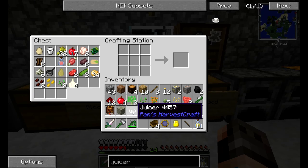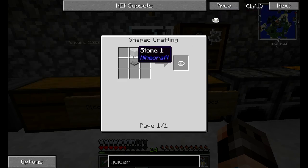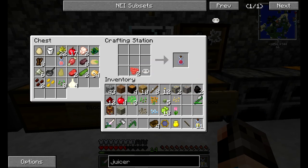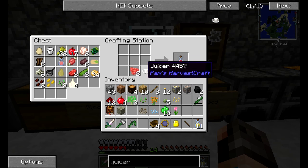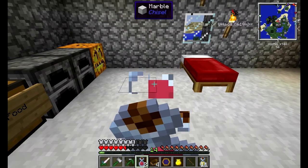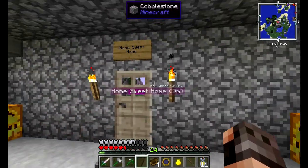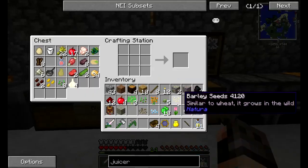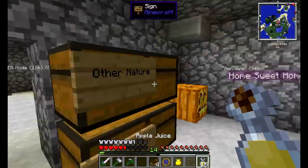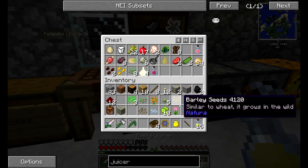What you want to build early on is a Juicer - I should have built this in episode one. The Juicer is made simply from smooth stone and a pressure plate. A lot of berries from Harvestcraft or Natura - you can put them in with the Juicer and get raspberry juice from raspberry berries. They are much better than just eating the berries. You get about half a hunger bar per apple, but apple juice gives you two and a half bars.